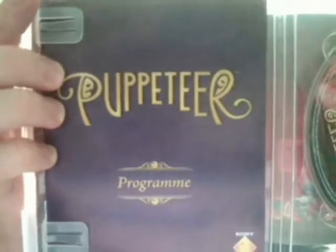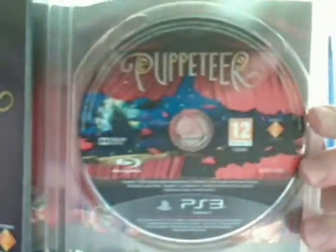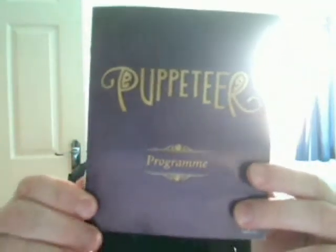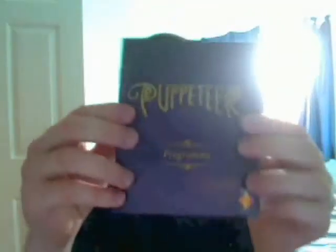So obviously the scissors play quite a big part, and obviously the different puppet heads as well. If we open it up, there's the front cover of the manual and there's the disc — really nice artwork on this. The manual is quite thick and it's basically set out like a theatre programme, like when you go to the theatre to see a show. Inside, you get a welcome from the actual director of the show, which I think is really awesome.